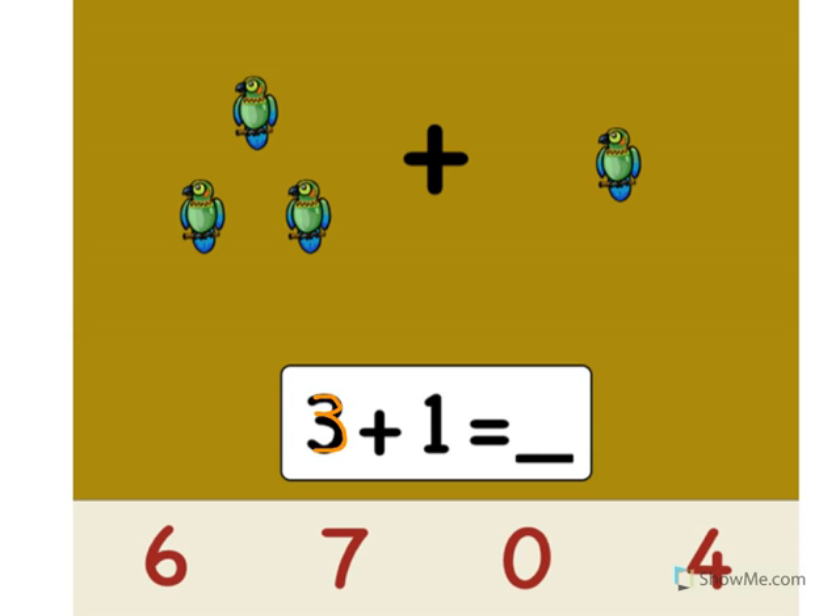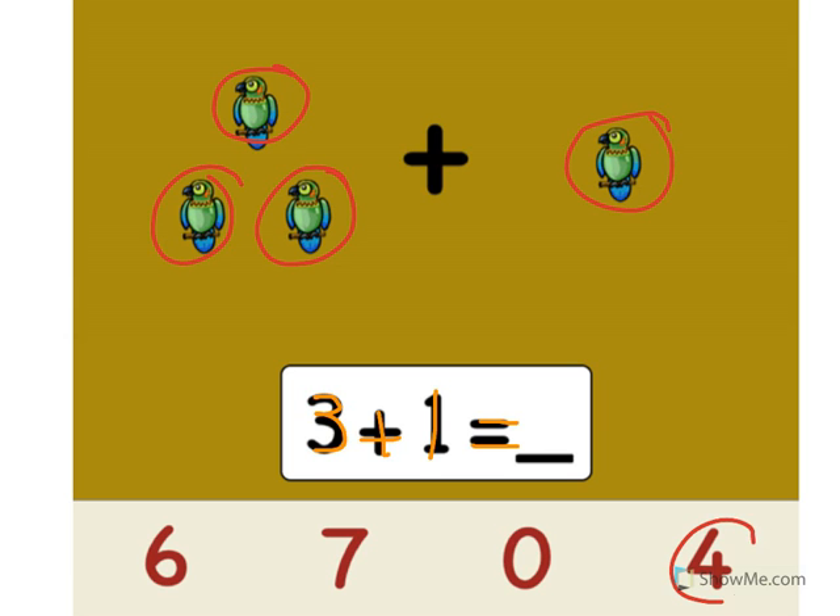3 plus 1 equals what? Let's add the birds. Ready? 1, 2, 3, 4. Point to the number 4. Yes. 3 plus 1 equals what? 4. Great job.